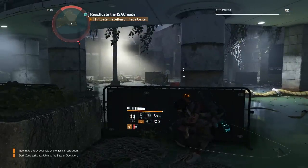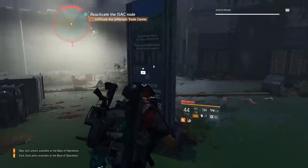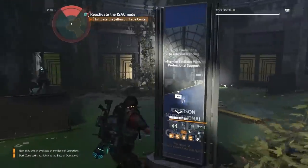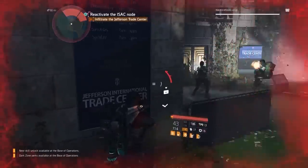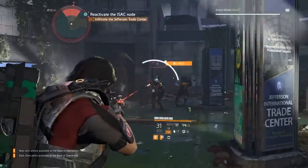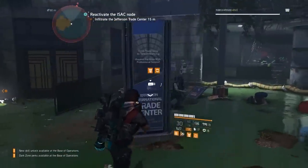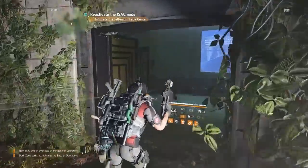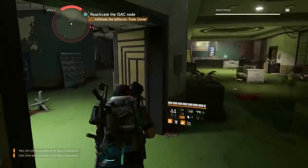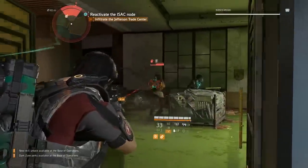I'm running the Jefferson Trade Center on hard — I'm still trying to get the Merciless rifle, it drops from Hyena bosses. As you can see my heals are just crazy with this build — I was almost dead and got almost half my armor back in one magazine. You can see that in a four-player group this build would not be as effective because you wouldn't be able to get all the kills as fast.